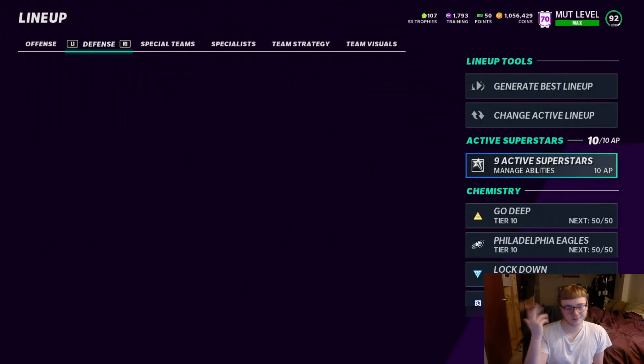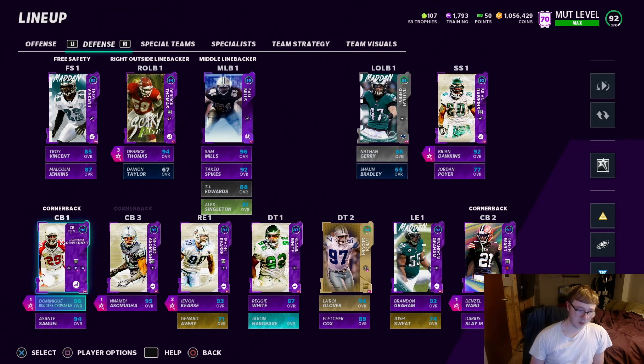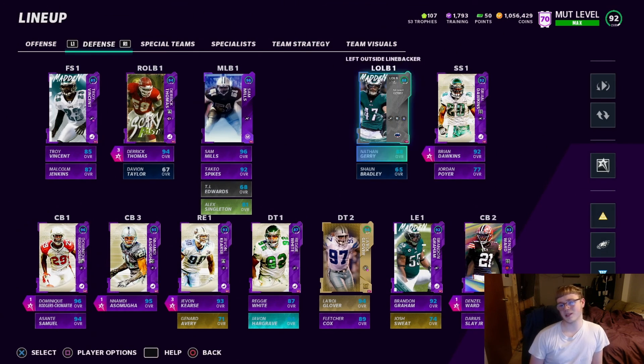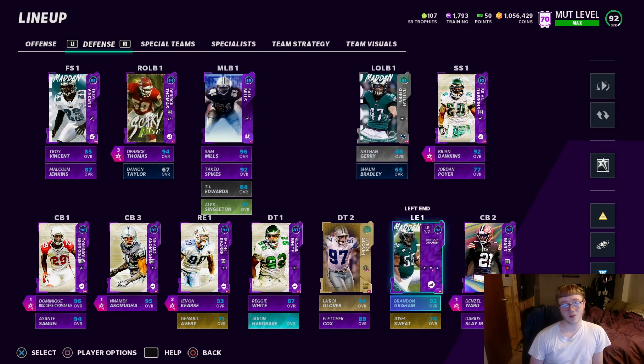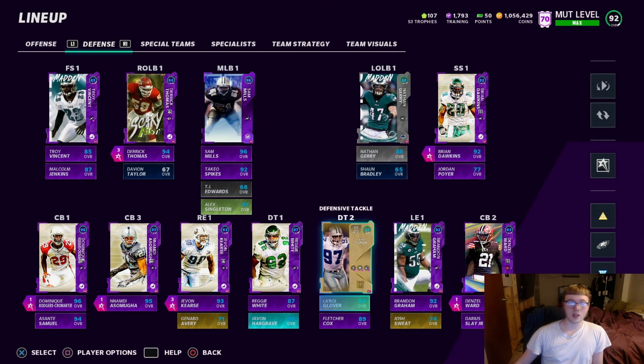Those are basically my abilities. It's Sunday, the Eagles lost, so I might as well give y'all my setup — four Acrobats, two Edge Threats, and I'm done switching them up. I've officially tried all the abilities and this is the conclusion: four Acrobats, two Edge Threats — that's all you need. Until overalls get higher and more abilities open up, this is it. I'm out.